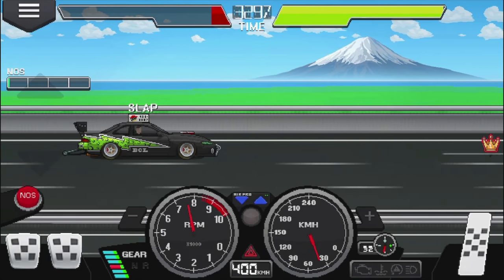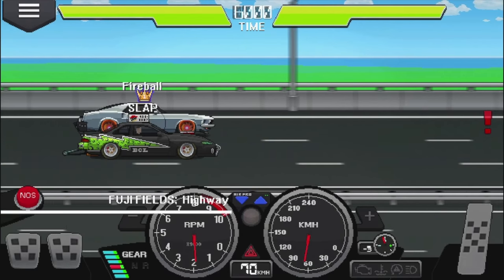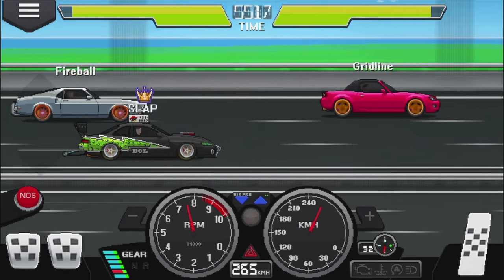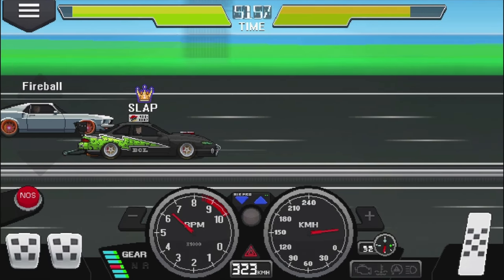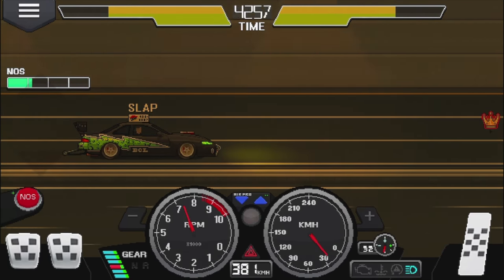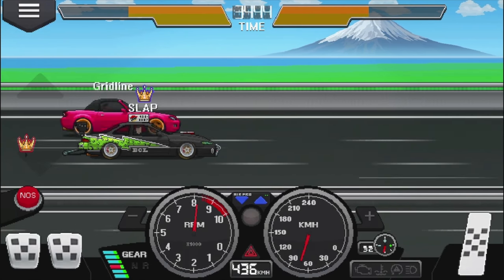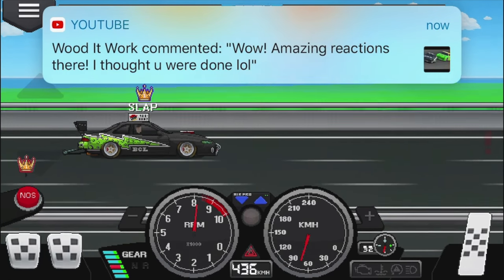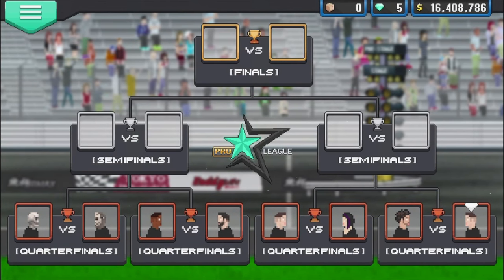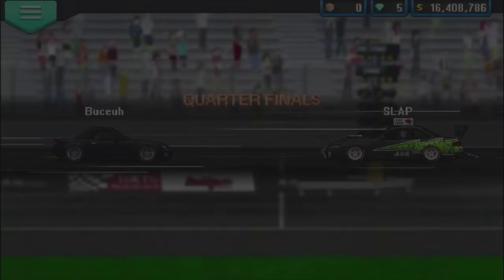Tried the draft and it worked but I wasn't ready for it. Let's try again — three, two, one. Got some muscle coming in. Made the pass — that was actually really sick, one of the best races in a while. 100,000 dollars on the line next. Going against Boost — this feels like Fast and Furious chasing down Dom. We've got a small loan of about 50 million dollars so we can afford it.